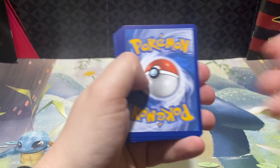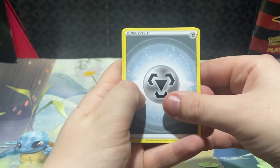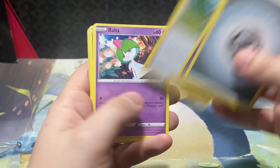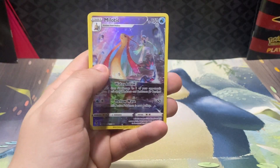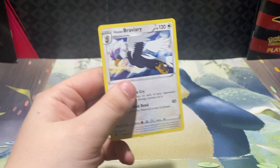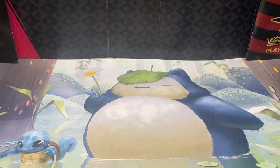Last pack here, Silver Tempest, with a white code card. Cards: Steel, Jynx, Toxapex, Professor, Rolycoly, Croagunk, Solosis, Zubat, and a Milotic Trainer Gallery, plus a Hisuian Braviary non-hollow rare. That rounds out the pack.